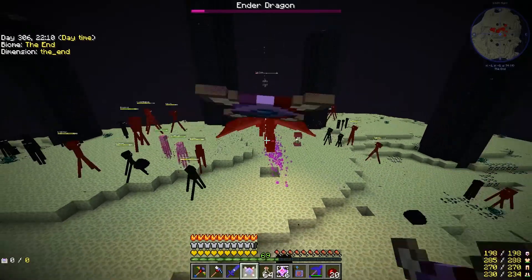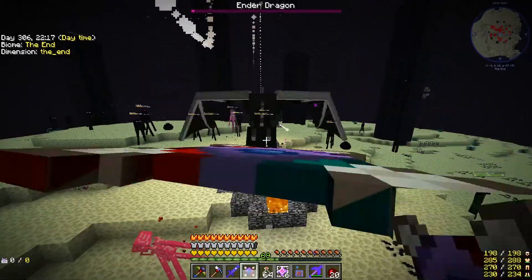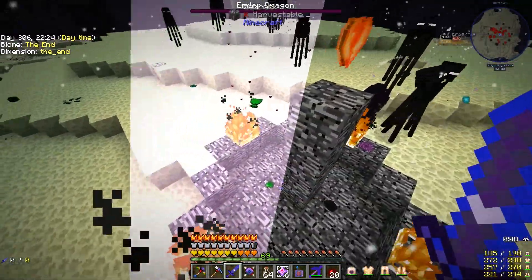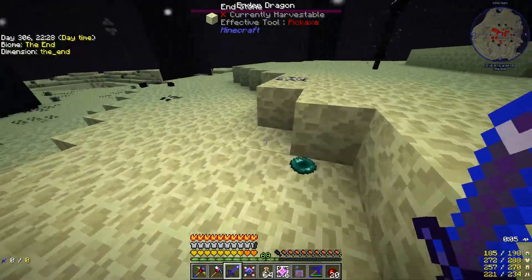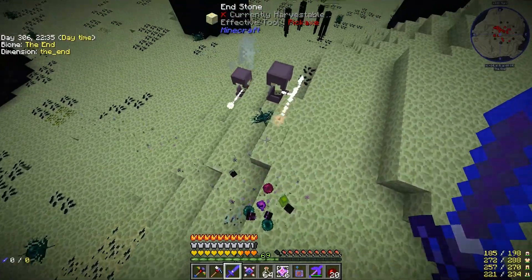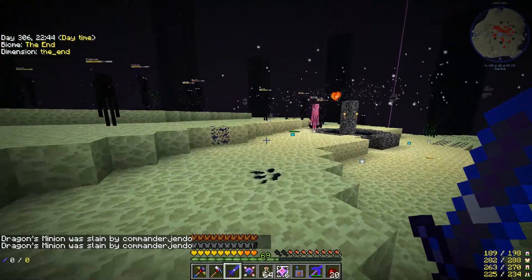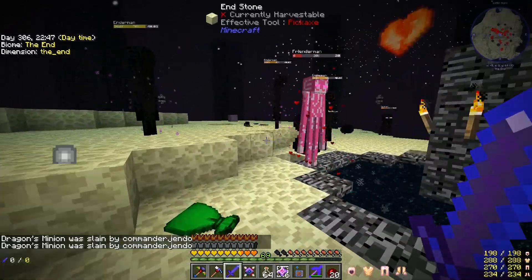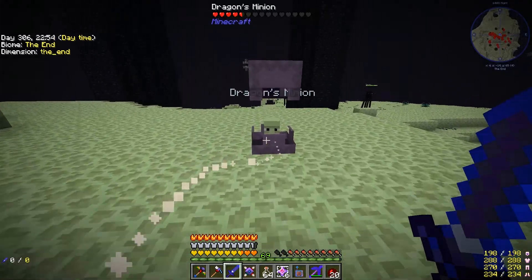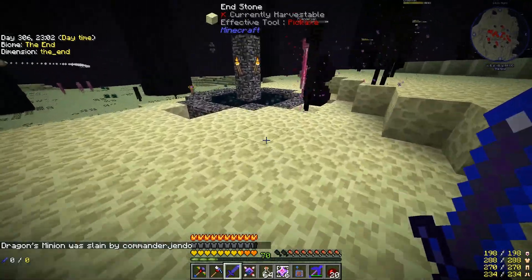Try using the sword with looting 20 or whatever it is, but it doesn't seem to give you any more green hearts. There we go — there's the green heart. What else did we get? Seems to spawn these shulker chests, which can be a bit annoying. They're called dragon's minion — unfortunately they don't drop shulker shells, so they're just annoying, not useful at all.